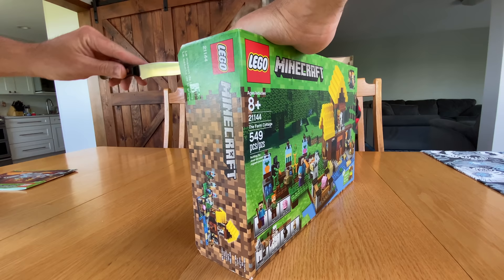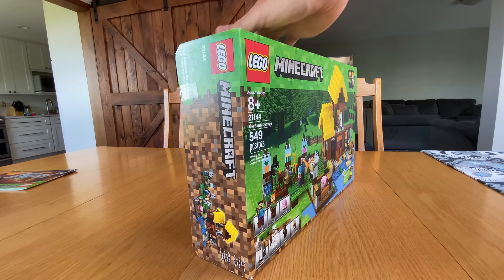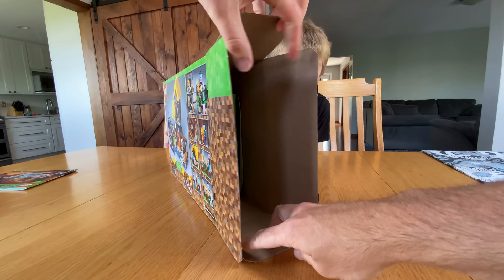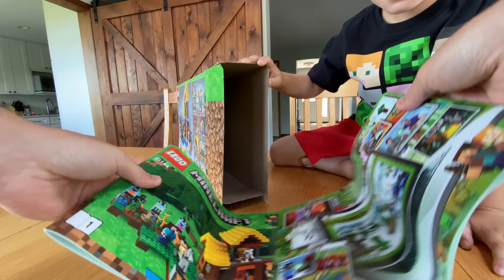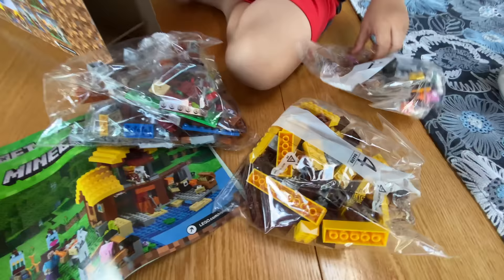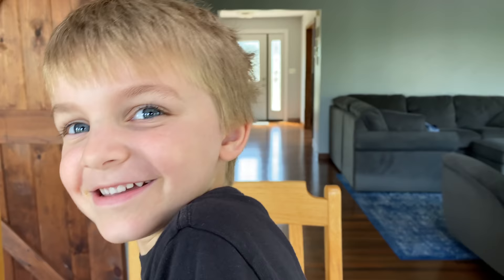This is the part of the video where I would tell you how important it is to open from the left side - and it is if you're saving your boxes, but if you're not, it's not quite so important. We're going to crack into that and show you a little sneak peek of what's inside. The manuals are actually - oh no, they're full. We actually have a couple stickers in this too, which is shocking. Signs! I'm not used to getting Minecraft stickers. Okay, he's going all in - got bag one, bag two, bag four, and bag three!